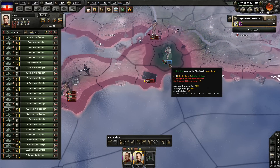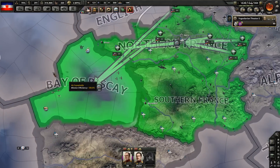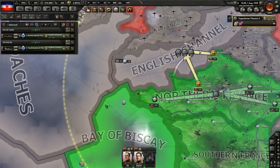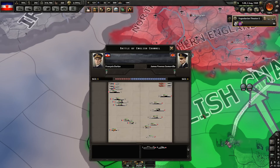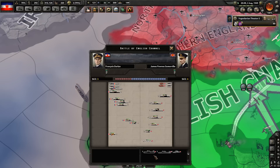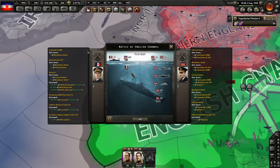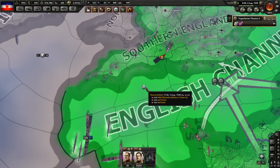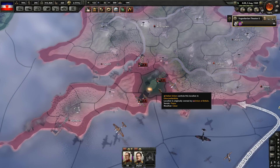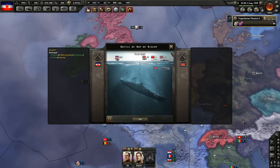Kudos to the Italians — that was a nice landing, they managed to get a nice beachhead. Oh, we have a lot more boats now, like a carrier. What is this? It's a tank division with artillery battalions and anti-tank battalions — my god, the cheat build.